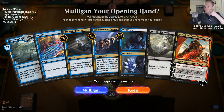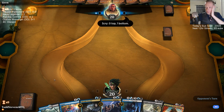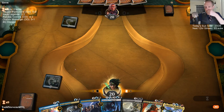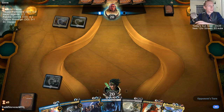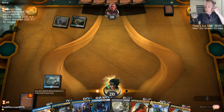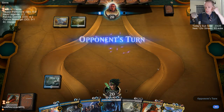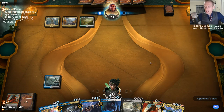We have 26 lands but got only one land in the top two cards — greedy keep for a greedy deck. We have two draw steps to draw a land and then our hand looks pretty good with Discovery, Thought Erasure, and Disinformation Campaign. It was listed as four color discard.